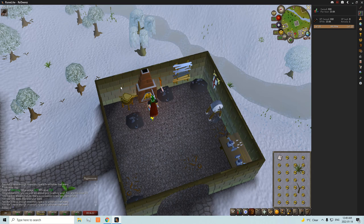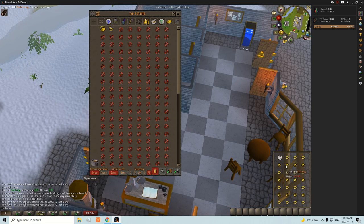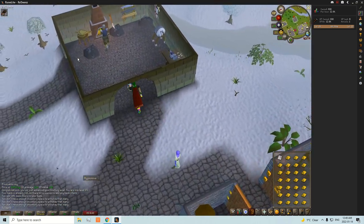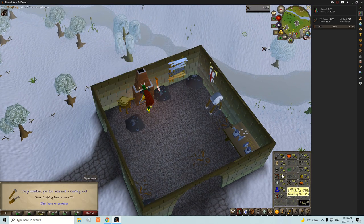All you need is a ring mold and some gold bars. You just fill up your inventory, run it over there, hit smith and it's that simple. Set up bank fillers to make it a little faster, withdraw your gold bars, then run over. Pretty straightforward — just click on the gold rings and there we go.